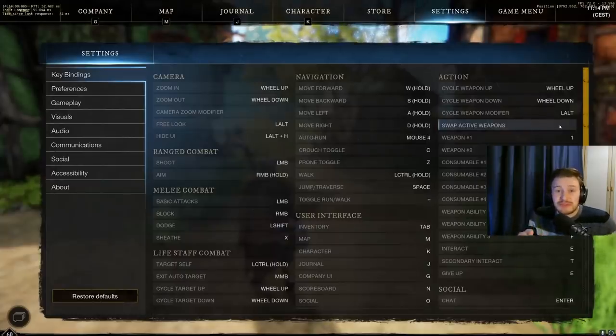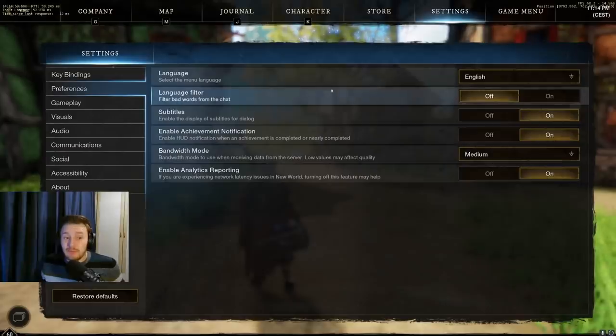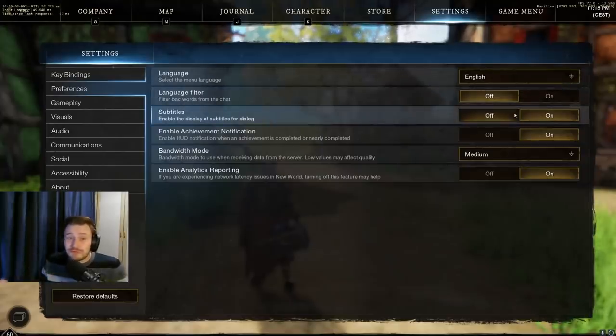This is really good if you're using things like the bow or the musket, where after a dodge you can gain haste for a short amount of time — it can help you do this a lot quicker. Moving on to preferences, these are literally what it says on the tin. One thing you can do is set bad words from the chat filter on, so if people are swearing when you're recording, I usually turn this one on, and when I'm not recording I'll turn it off because it doesn't faze me too much personally.